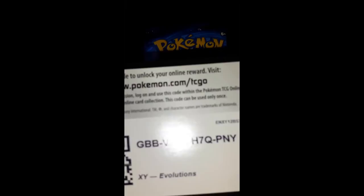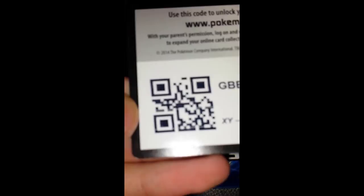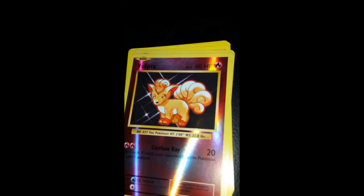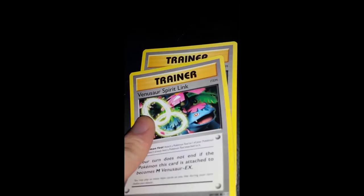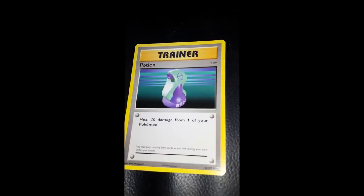Moving on to the next Raichu pack — the code is GBBV44XH7QPNY — here's the scan. From this pack we've got Machamp, Pikachu, Dodrio, Drowzee, a shiny Vulpix (that's a nice card), a shiny Clefairy, Machoke, another Venusaur Spirit Link (not shiny this time), and a Potion. Happy with that overall!